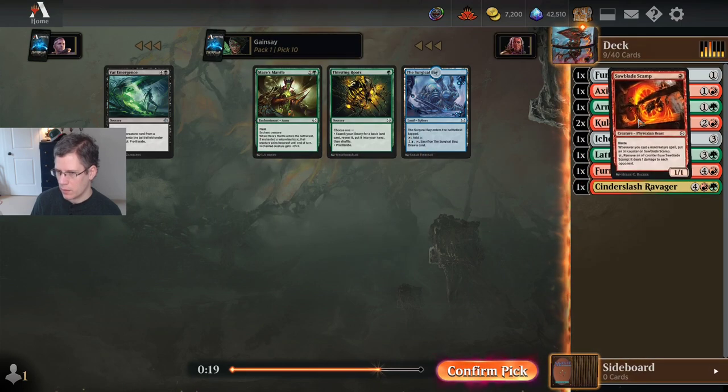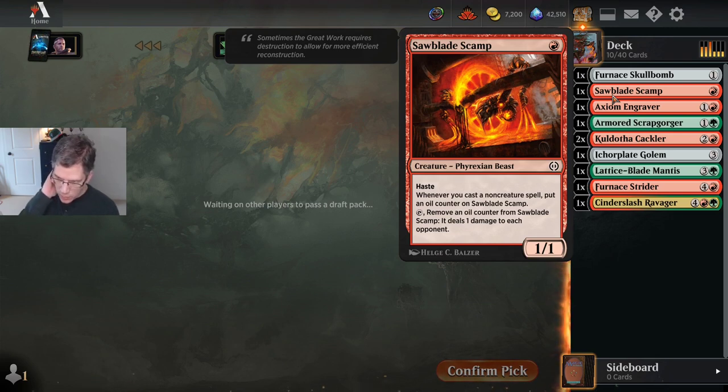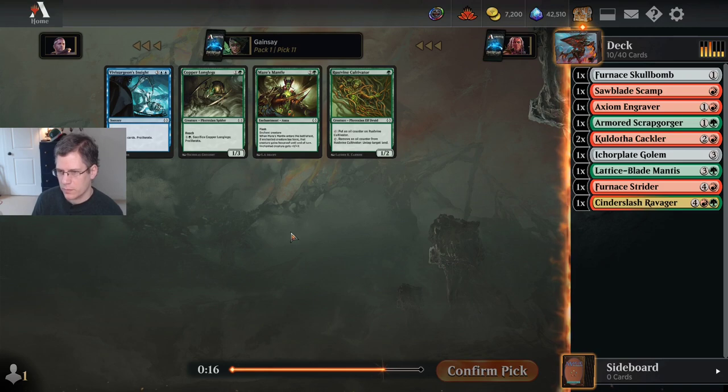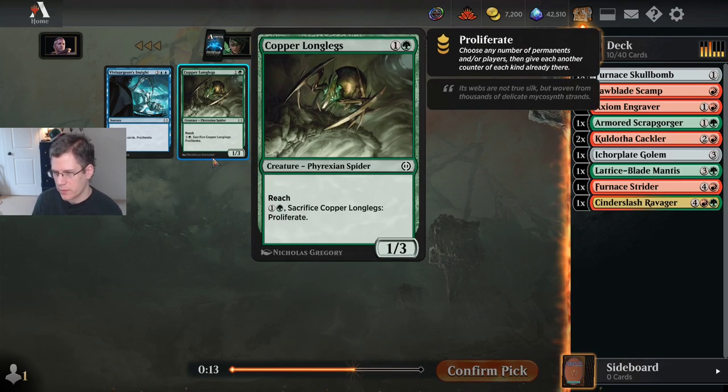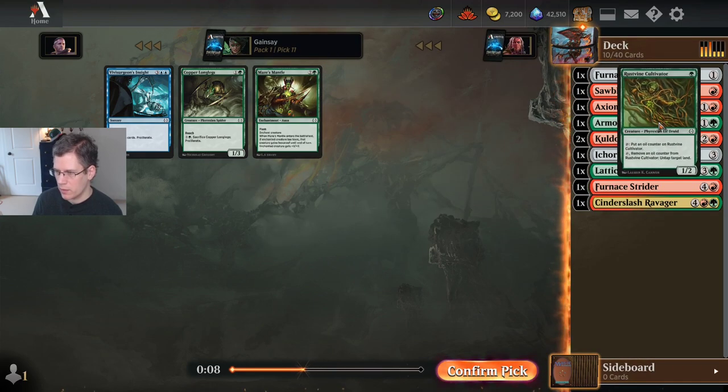I'll take the Sawblade Scamp. I'll probably wind up playing it. The one thing holding it back is that my deck has 9 creatures on one card that triggers it — I'm not going to play it unless I have a decent number of ways to trigger it. I don't hate the Copper Longlegs — I like the fact that it's a very good blocker — but I'm going to take the Rustvine Cultivator for the oil deck.